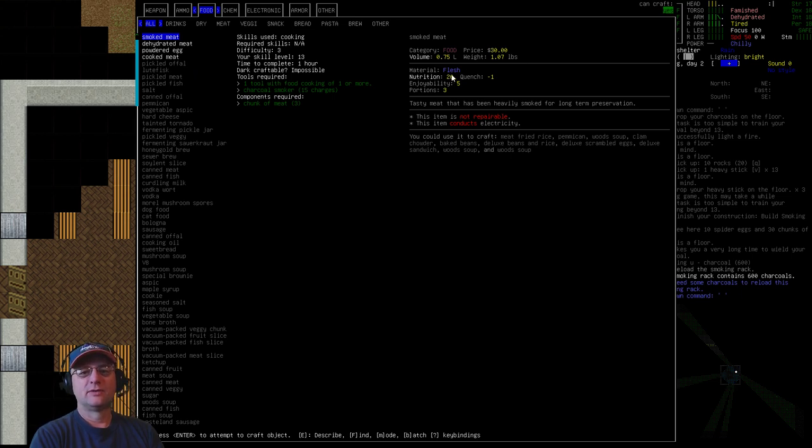Smoked meat requires a tool with Food Cooking 1 or more, plus a charcoal smoker — which the smoking rack counts as — and three units of meat. Each craft uses 15 charcoal charges from your 600 and uses three chunks of meat. It provides nutrition 26, three portions, and a fairly high enjoyability. More importantly, it has been heavily smoked for long-term preservation — it has no spoilage time. It lasts forever.